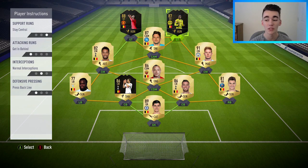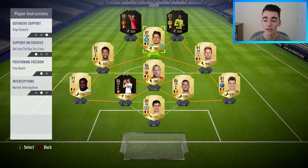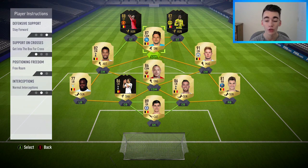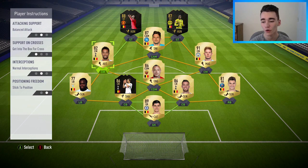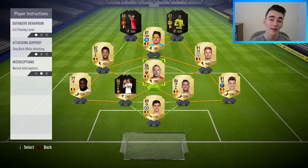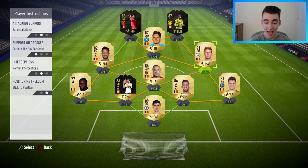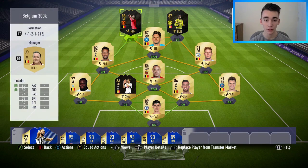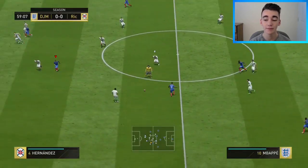For player instructions: Lukaku — stay central, get in behind, press the back line. Batshuayi — exact same instructions as Lukaku. Mertens — stay forward, get into the box for crosses, free roam. De Bruyne — get into the box for crosses. Dembele — get into the box for crosses. Nainggolan — cut passing lanes, stay back while attacking. Both fullbacks on balanced attack.